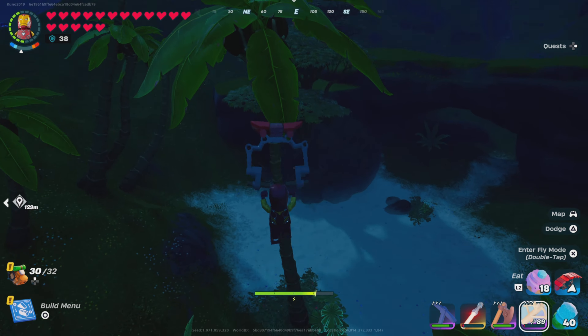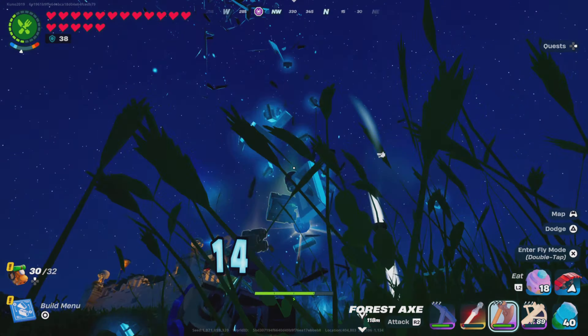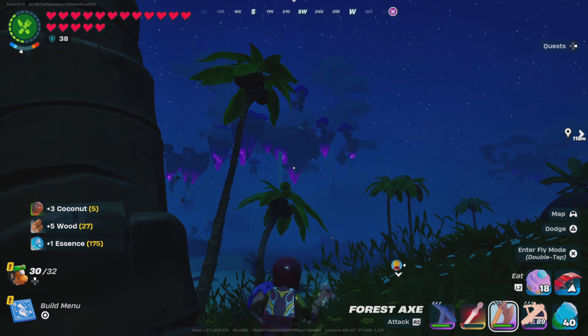Up next, to get coconuts it's pretty similar to the bananas. This time instead of looking for trees that have bananas, you're gonna look for the trees that have coconuts. Same thing — just break down the tree with an axe and it's gonna drop you coconuts.